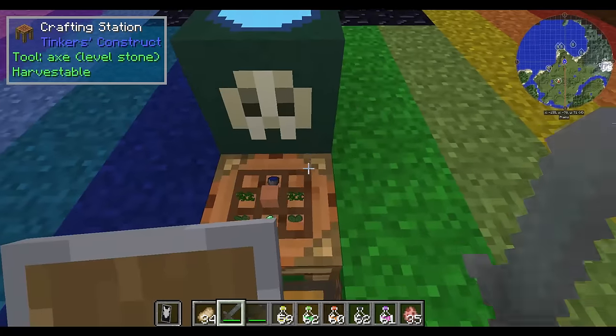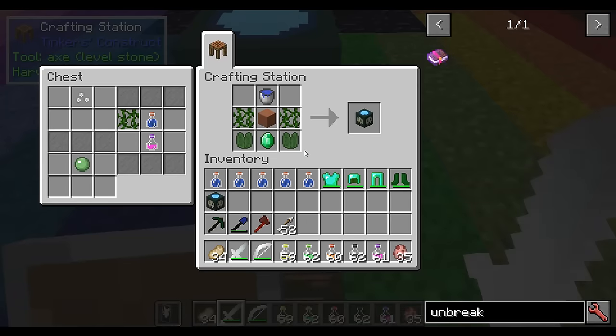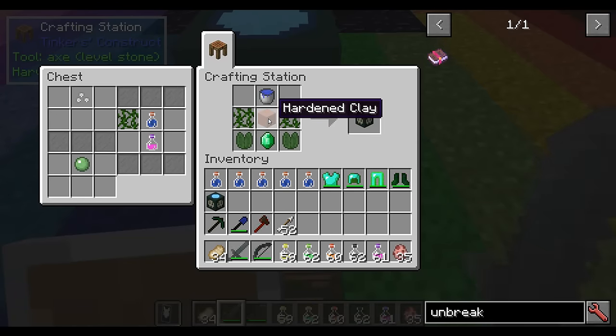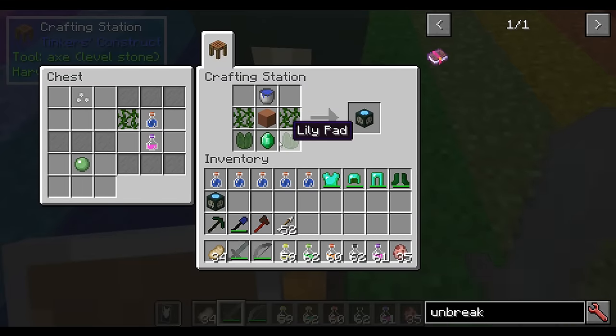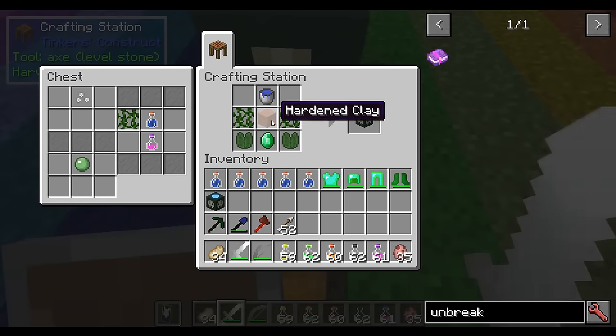It's actually relatively simple to make, but it does have some cost to it. That is a couple of vines, a water bucket, some hardened clay — which is just clay that has been cooked in a furnace — a couple lily pads, and an emerald. So that emerald is probably your biggest expense.